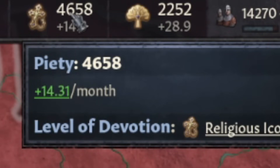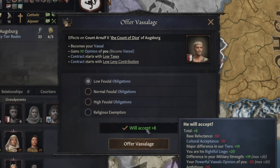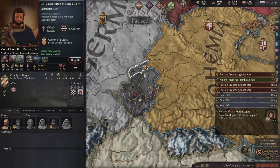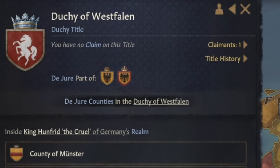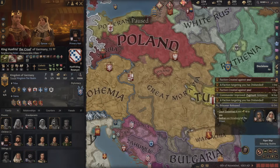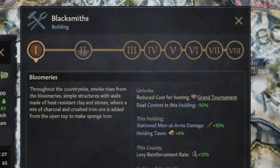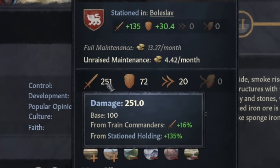I can get a whole lot more piety by doing pilgrimages. Would this man like to join me if I threw money at him? Yes, he would. Why need to conquer when you can just be nice and get them to join you by sending gifts and poems? So many claims to buy, so little time — Ostfallen, Westfallen. The problem is my new vassals quite hate me, so my best bet is to quickly steal lands from Germany and seize a title to found a new empire. My armored horsemen have a base damage of 100, boosted to 251.